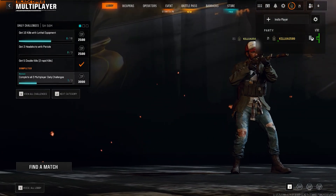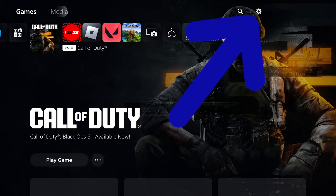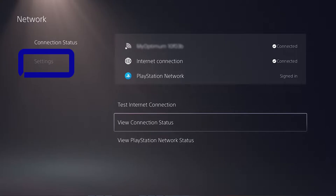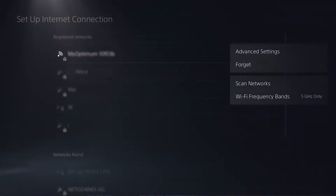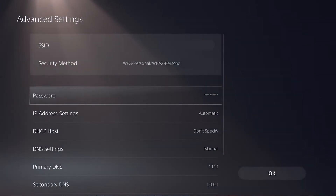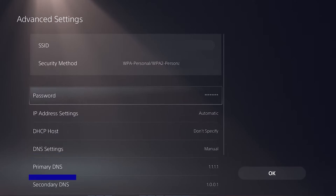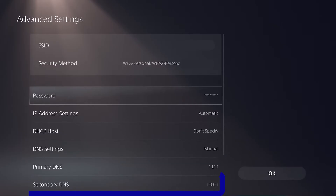But now let's say that you are on your PlayStation 5. You'll have to go to the menu and click on the cogwheel icon on the top right. Then choose Network and go to Settings again, then Set Up Internet Connection. Go and choose your Wi-Fi that you are connected to and choose Advanced Settings. You should change three settings: make the DNS settings on Manual, and in the primary DNS type 1.1.1.1, and in the secondary type 1.0.0.1. Then click OK.